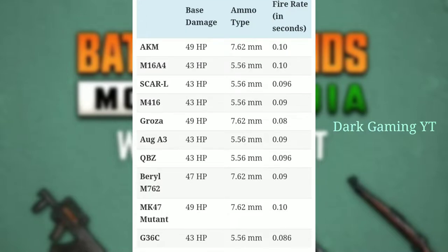Now let's go to the air guns. If you want to talk about air guns, you will know that AKM, M416, and M762 and Groza are the air guns. There are LMG guns in Battleground Mobile India.